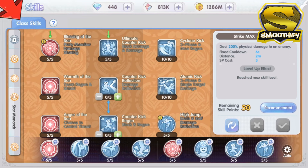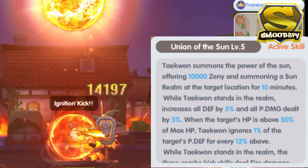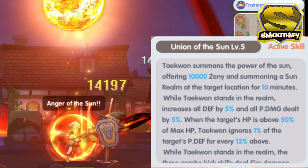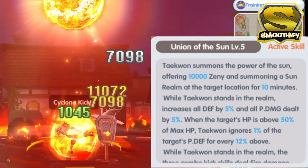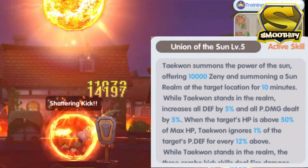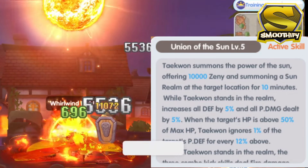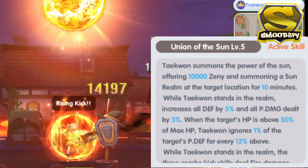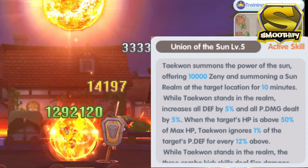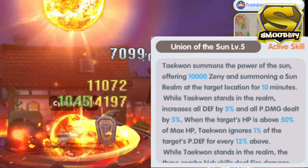Moving on to the final column of the skill tree, which has two active and two passive skills. The first active skill is the Union of the Sun. This skill will summon the power of the sun and it will consume 10k of your own zeny, with a very long duration of 10 minutes — so basically 1k zeny per minute. That is a very good deal because zeny is easy to grind in this game. When you are inside the realm of the sun, you will gain an additional 10% defense and 10% physical damage. In addition, you can also ignore the opponent's physical defense when you meet the criteria in the skill description. The most impressive effect is that all your kicks will now deal fire damage — it's basically having a fire converter for free. The effect fades when you leave the realm, use the Union of the Moon, or if your character dies in battle.